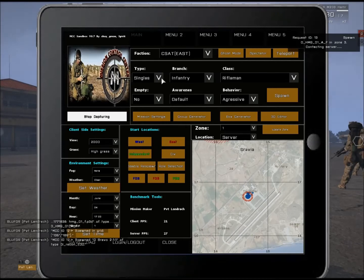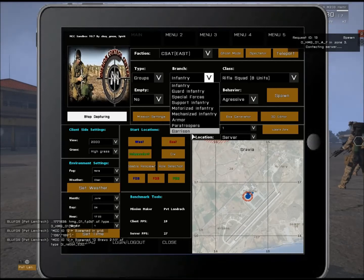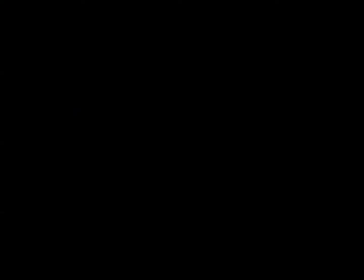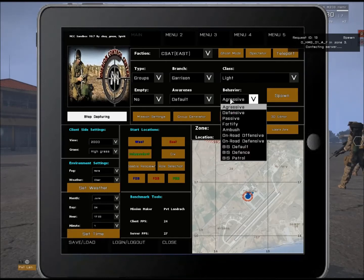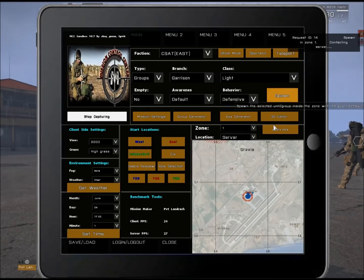To make things a little more interesting, go to Groups. The dialogue is about to pop up — yep, there it is. Go to Groups and menu one — Branch is 'Garrison.' This is going to fill the town with enemy infantry and optionally enemy infantry vehicles, though I wouldn't use vehicles as it glitches out easily. Let's do 'light' and 'defensive.'